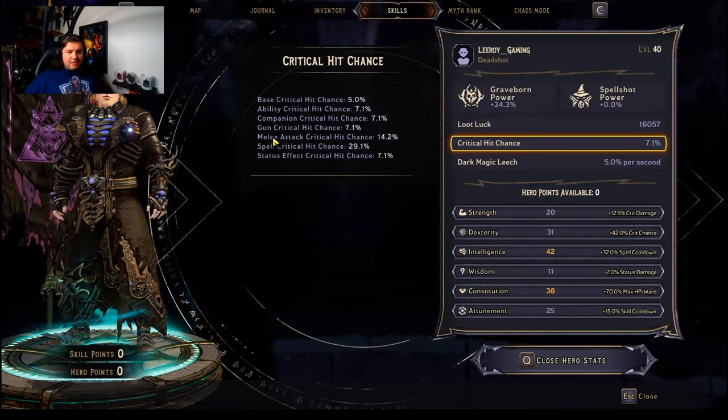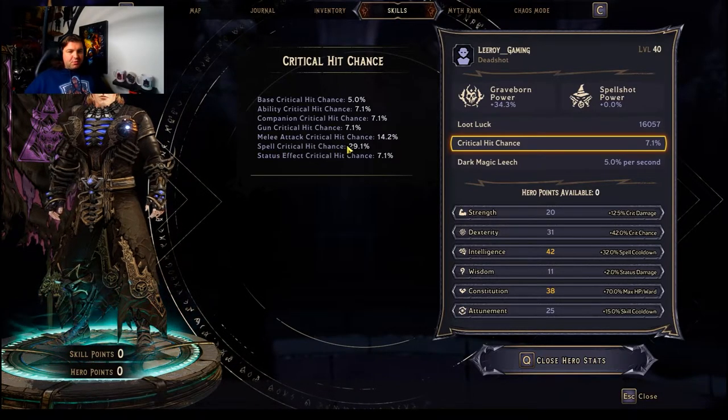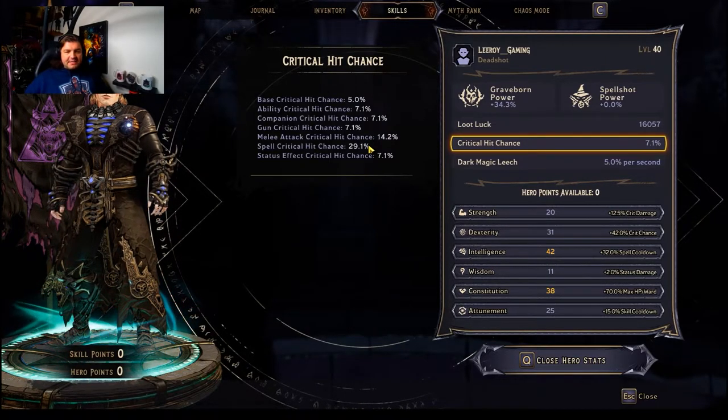You'll notice my melee attack critical hit chance is 14.2%, and my spell critical hit chance is 29.1%. To understand why, let's look at our inventory.